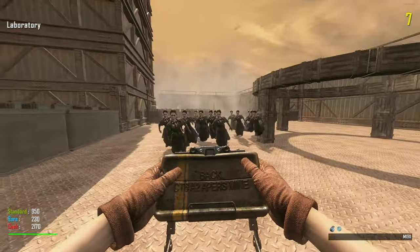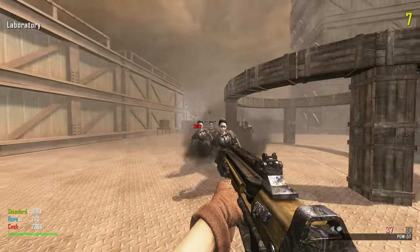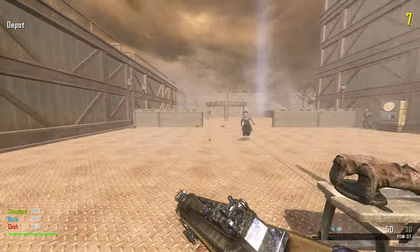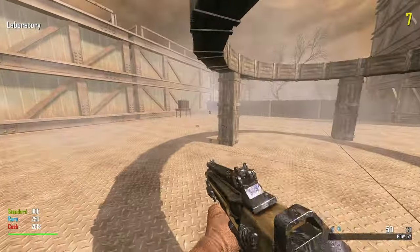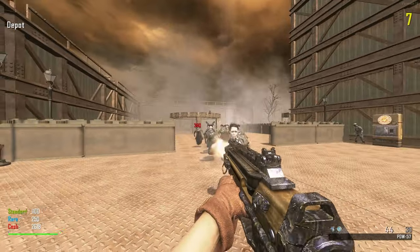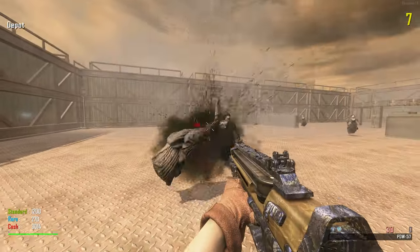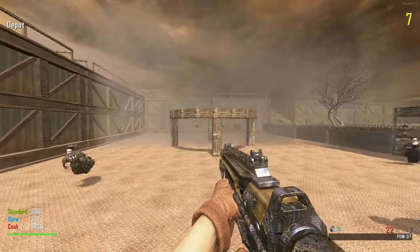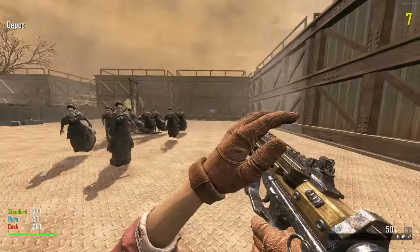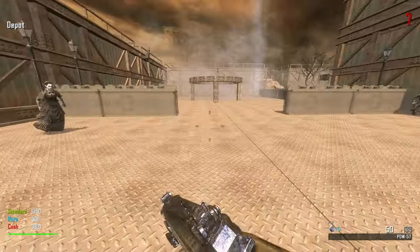The claymore did nothing useful — it said 1900 damage but my bullets do more than that. I feel like this round never ends. The only thing I saw was Vulture's Aid — maybe that's like the Wonder Fizz location. It's not the actual Vulture's Aid perk, it's the only thing I can think of so I'm going to make my way over there.